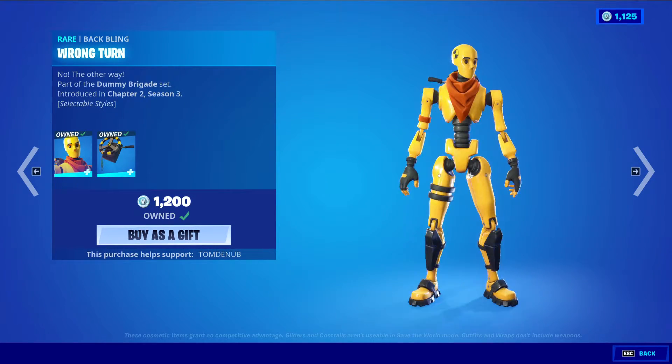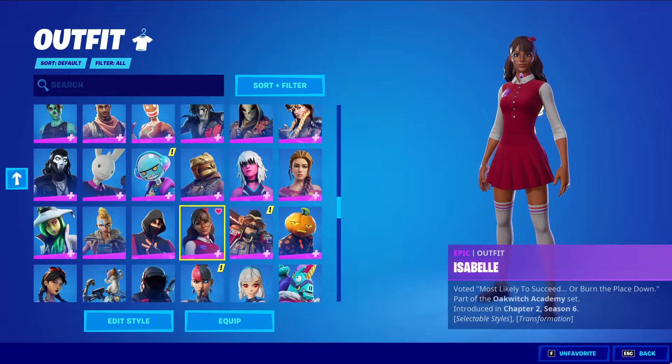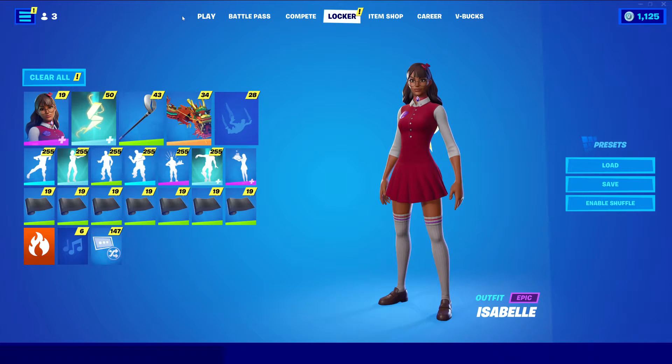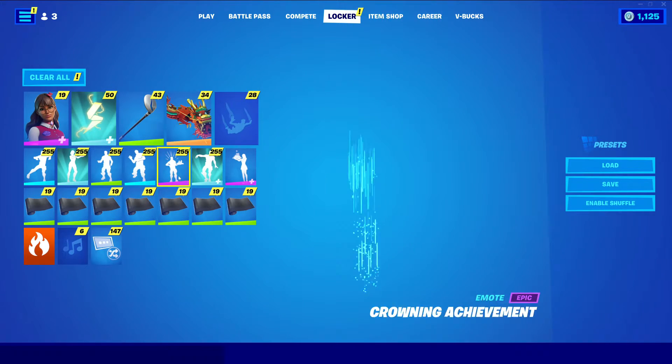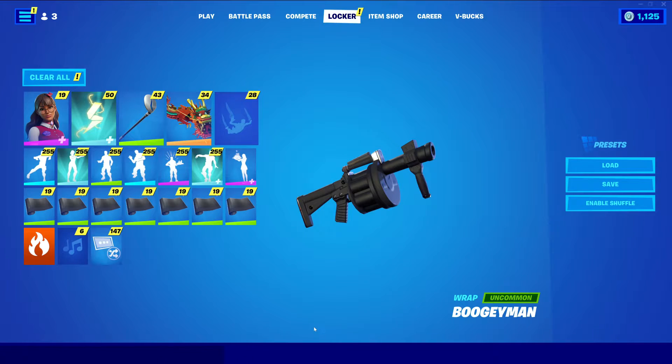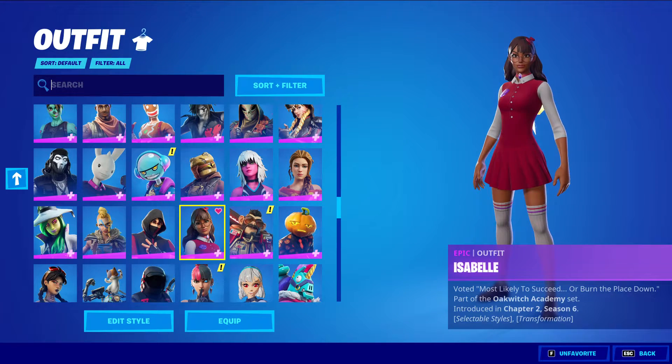Dummy with the Baffling Wrong Turn — a Rare skin at 1200 V-Bucks. The skin does have two styles, very clean styles. And as I went to the locker, I could see right there's a new button to clear all the little yellow exclamation marks. So if you just want your locker clean, you can press this button and it clears out everything. That's pretty cool.